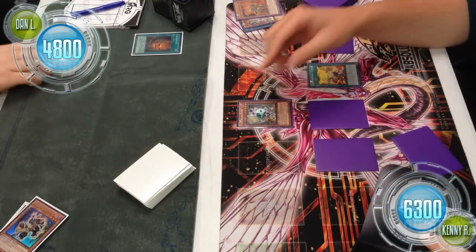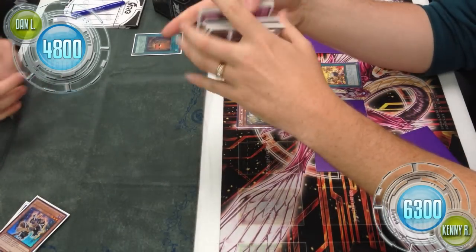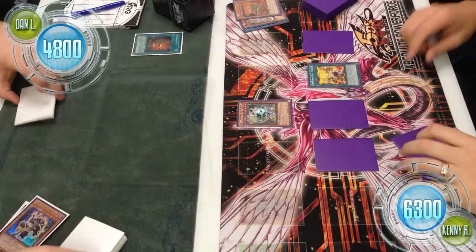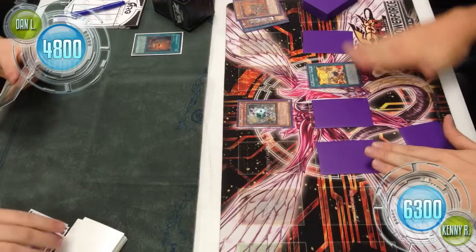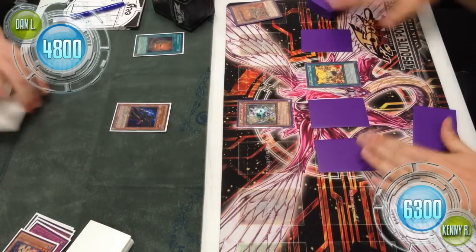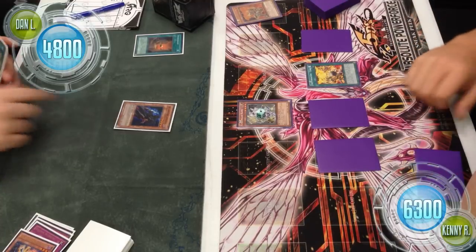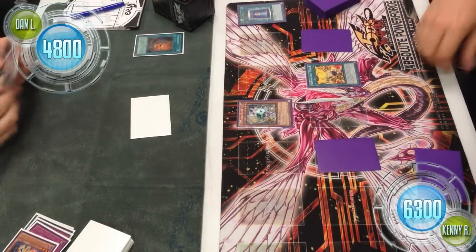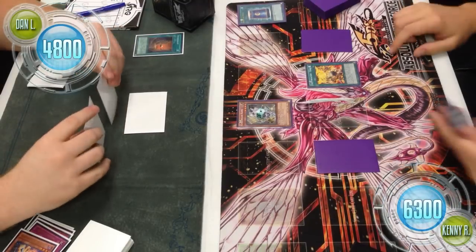He passes the turn to Dan. Dan then normal summons Gravekeeper's Assailant and declares an attack, to which Kenny responds with Book of Moon, flipping the Assailant face down. Dan follows up with two face-downs and ends his turn.